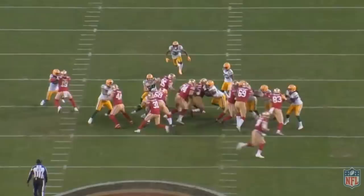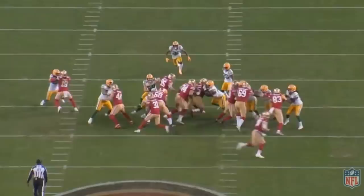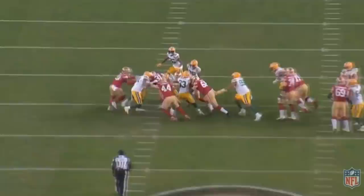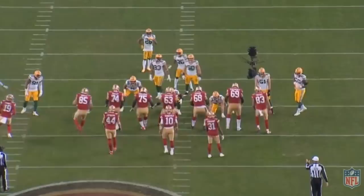I've actually broken down this play before on my Twitter and Instagram. But let's get into a little more detail. It's going to be a run to the left side of the screen. What you would typically expect is that the left tackle and the tight end Kittle would block like that. However, with a good fullback in the game and only needing one yard, they're instead going to double-team an interior lineman and have Juszczyk one-on-one block Preston Smith right there.